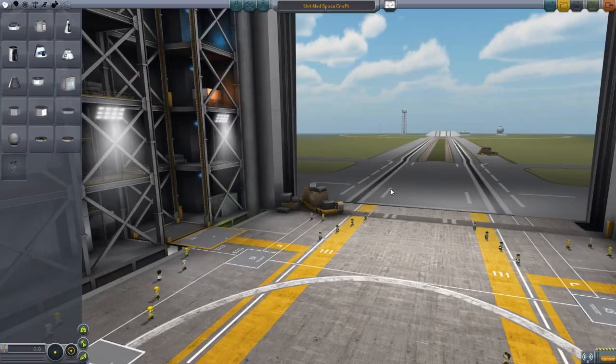So if we head into the VAB, we'll take a look at what this adds to the game. This is Snacks. It adds Snacks to the game, and that's it — no oxygen, no food, no water. I think I've even seen some life support mods that added waste disposal as a necessity, but this one simply adds to all crew modules a new resource called Snacks.